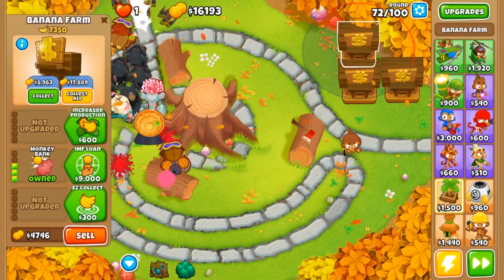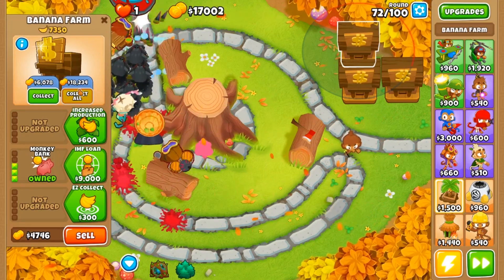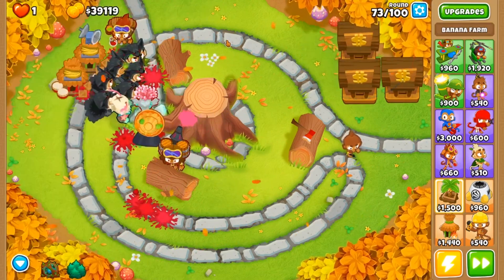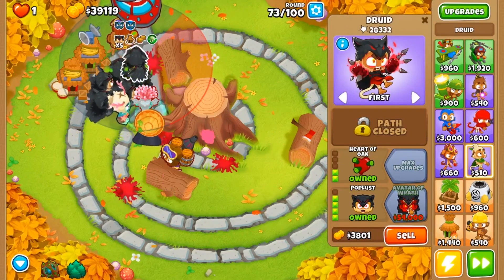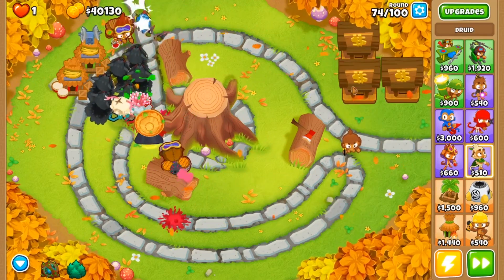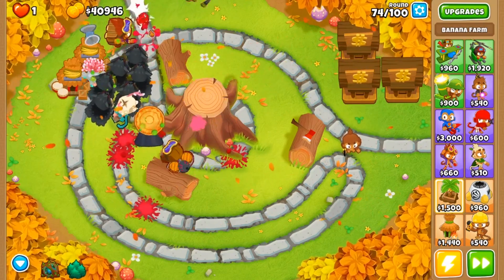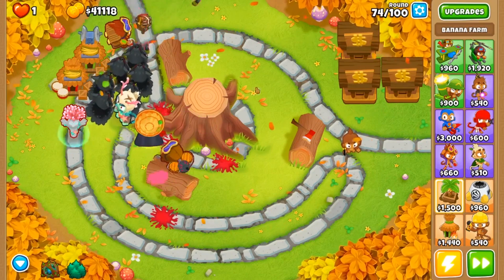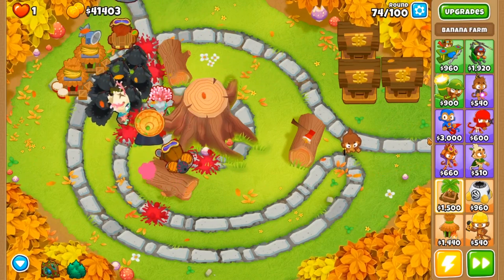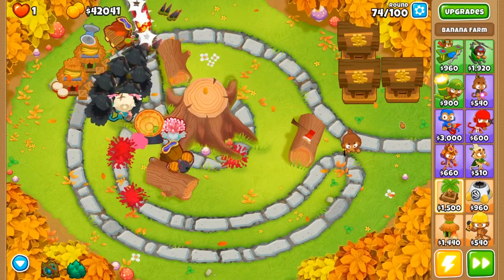We're almost at 20,000 dollars and we almost have 20,000 in our bank. As soon as we get the 20,000 in our bank we're going to collect all. There we go — now we have 39,000 dollars. Unfortunately the avatar of wrath is super expensive, and we still have 14,000 dollars to generate. You could sell all your banana farms, but we really aren't struggling popping any of these balloons, so we're just going to wait it out. Having these monkey banks is going to make affording our sun avatar a lot easier.